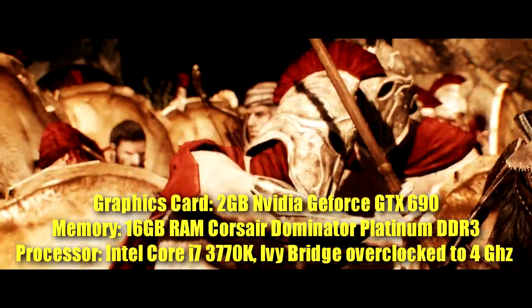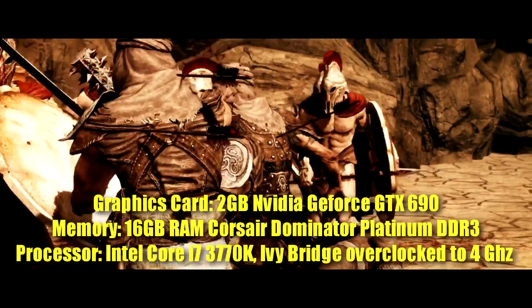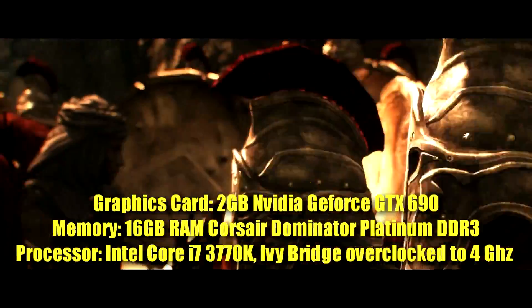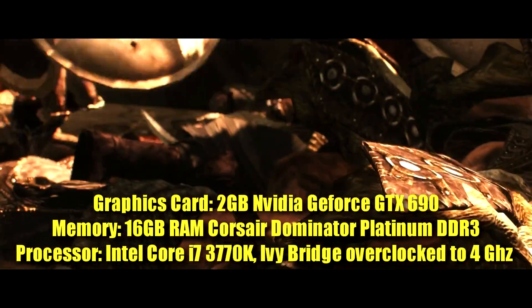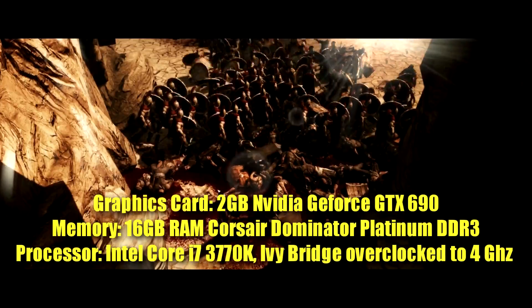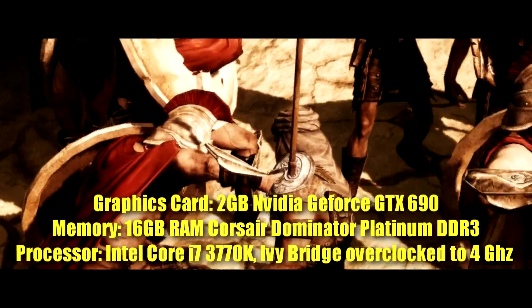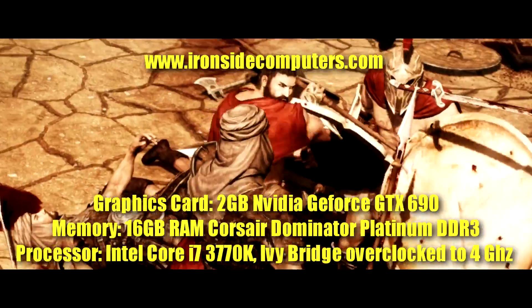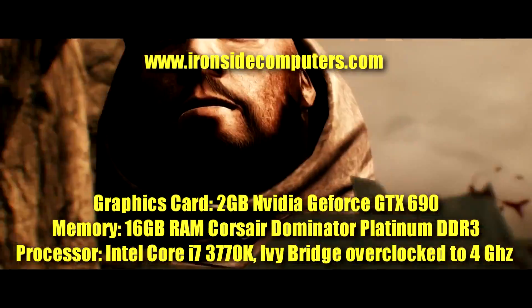If you wanted to get a new computer that's more powerful, here are the new specs written below right now: the new NVIDIA GeForce GTX 690 with 16GB RAM Corsair Dominator Platinum DDR3. You can get that from the people that sponsor this channel — Ironside Computers. I'll leave a link in the description; there's always a link in the description for those guys.